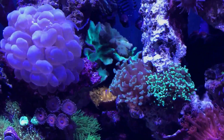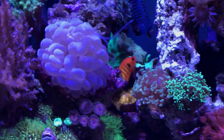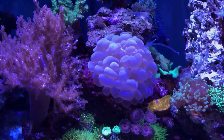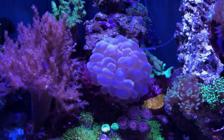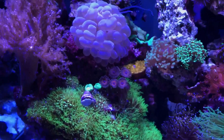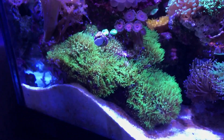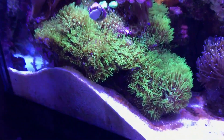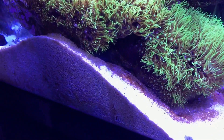Right above the plate coral is the green leather coral. The bubble coral is really open — it's liking this spot. The green star polyps actually look really good with the sand coming up on that area.